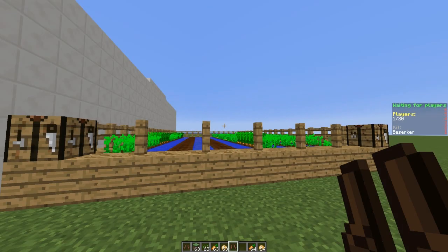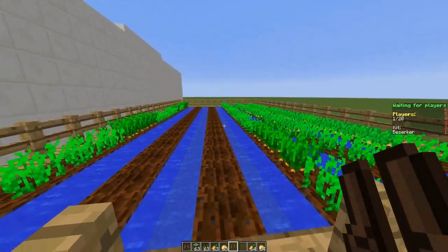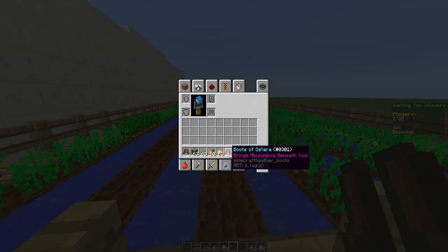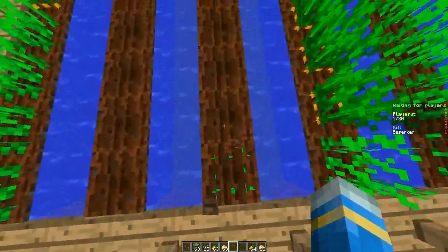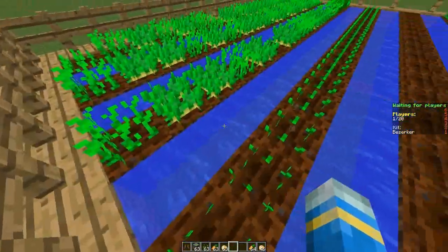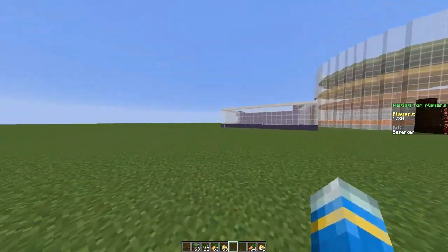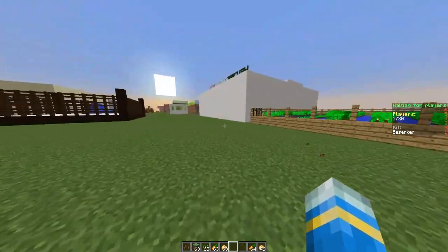Hey guys, welcome to another plugin tutorial, and today it's on Boots of Astara. This is a fantastic plugin which allows you to craft these boots, and when you put them on and walk over tilled soil, it will automatically plant the crop that's in your ninth slot in your inventory. This idea is from Game Mode 4, and you can download this plugin from Spigot for free.